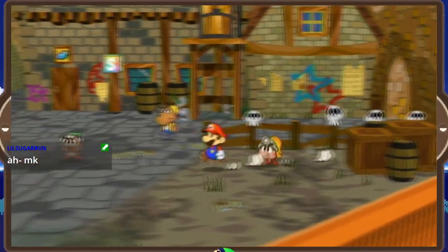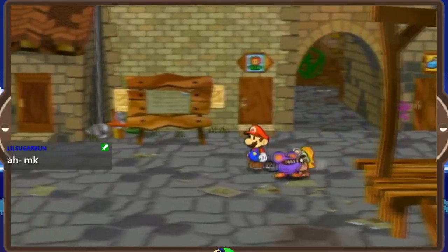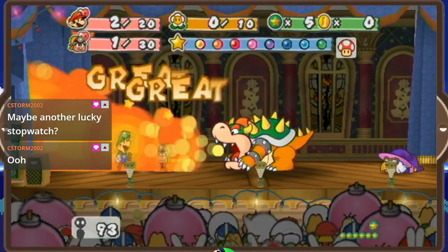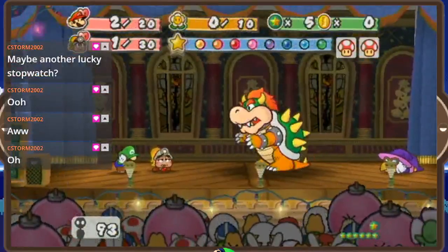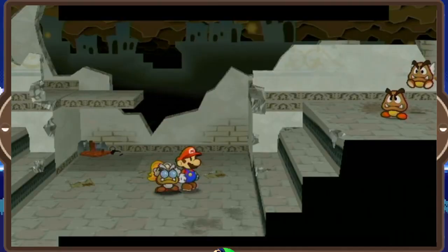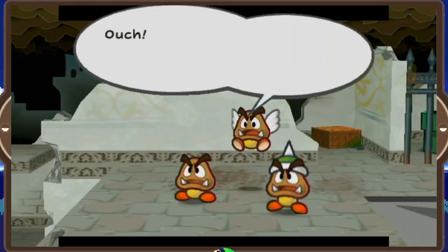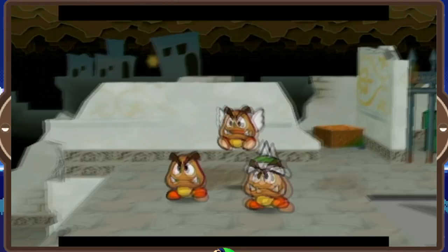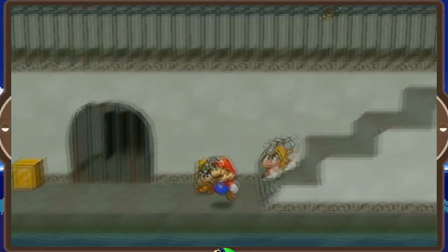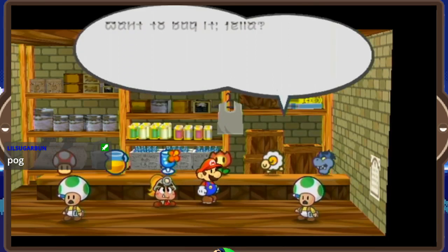Being Goombella, she's the very first partner we have access to and has the most of the game to cover. In my Koops-only run, I tried using superguards as few times as possible, since in theory any fight is possible as long as you can avoid taking damage long enough. But we've already found the first fight we absolutely cannot get past without using items in battle.